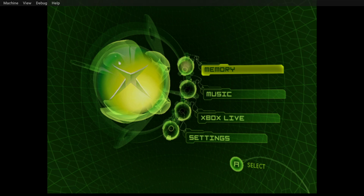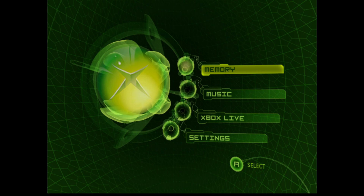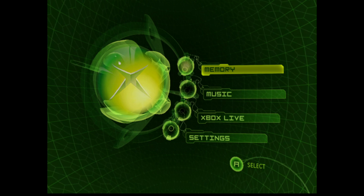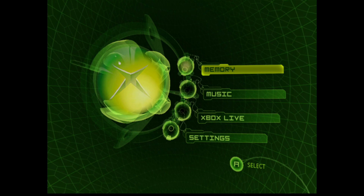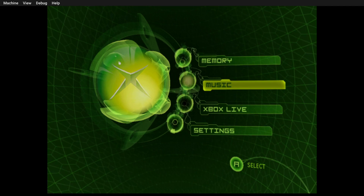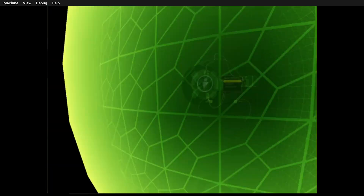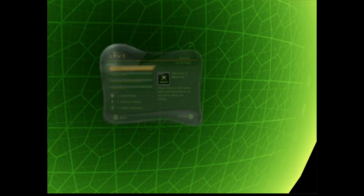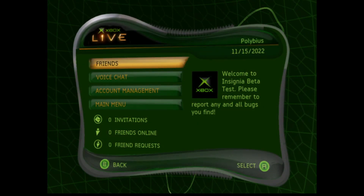Hey everyone, I got my Insignia Xbox Live invite yesterday and I decided to try it on the xemu emulator, and sure enough it works. I just want to show you guys that I have it installed and all set up. I got the gamertag that I wanted — it's just Polybius.